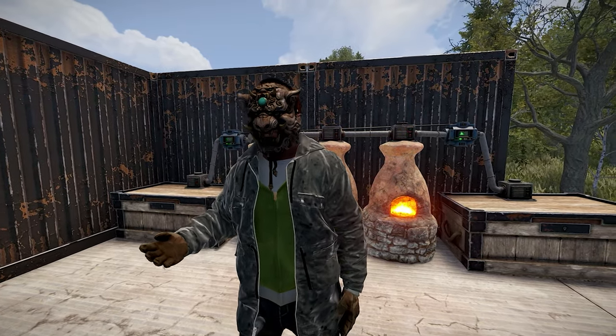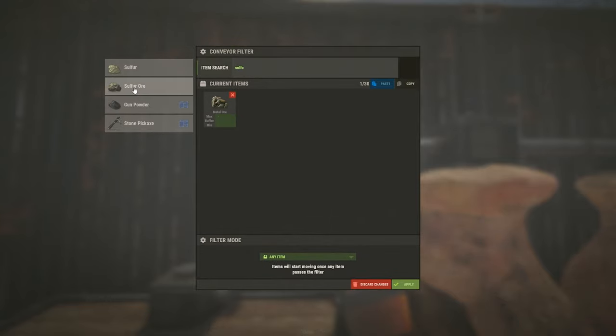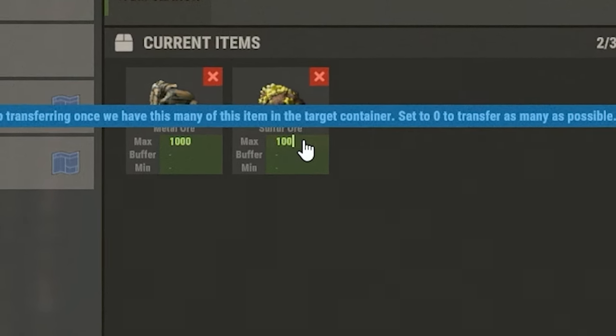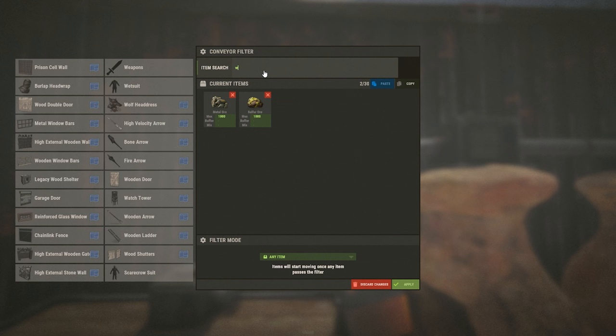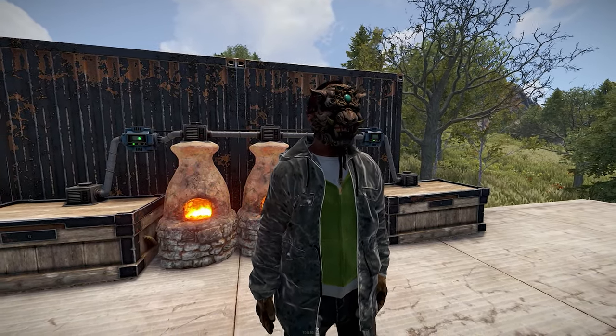Now, here are a few advanced methods in summary. Consider filtering sulfur and metal ore to a max of 1000 each. This way each furnace will have one slot for metal and the other for sulfur if you have limited furnaces. Be sure to also filter wood with no maximum, otherwise nothing will cook. Just be sure to consider this has limitations and would exclude high quality metal for this scenario.